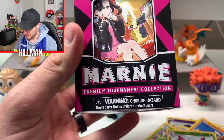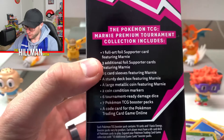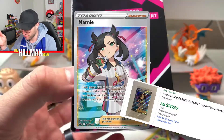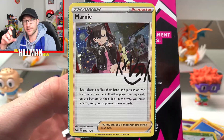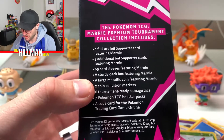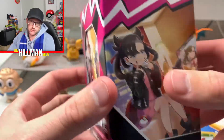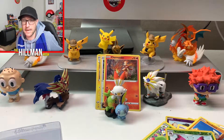We've got the Marnie Premium Tournament Collection Box — unfortunately we will not be opening it. This is essentially a milk carton. You get one full art foil supporter card — the card alone is selling for like a hundred dollars and I bought the box for a hundred and fifty. You also get three additional hollow supporter cards signed by Marnie, sixty-five card sleeves, a deck box, a coin, and then seven booster packs. It was an America exclusive, so supposedly it's not being released in Australia, but there's a high chance it will come to EB Games or something.